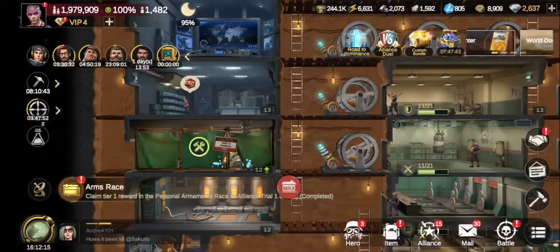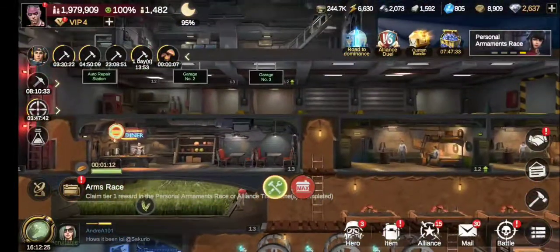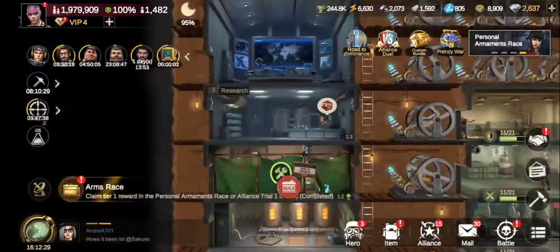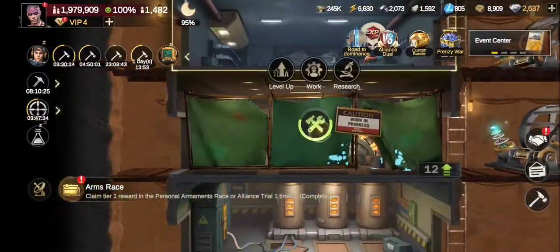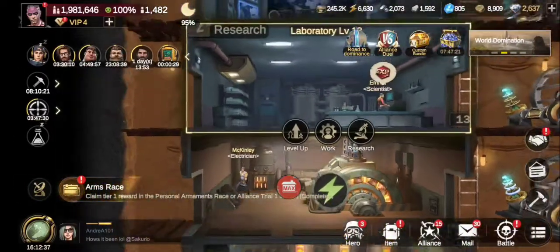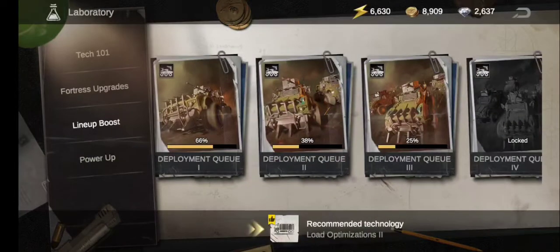This is a little video on the moon sleep, or speed up time, option. People have been asking about it — it's a big help when you're upgrading. It speeds up everything other than your turret reset time. So it's a good idea to make sure all your builds and research are over 90 minutes to get the full benefit.